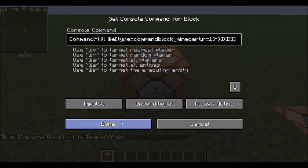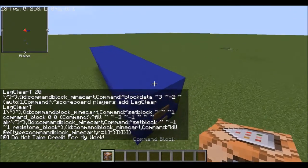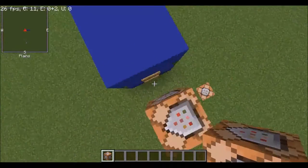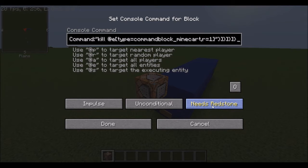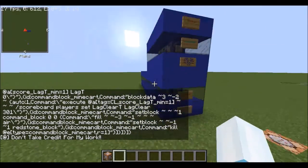Place it down and install the command. Go above it and build two blocks out like this so there's a gap. Copy and paste the command from the description for the add-on. Press always active and there you go.